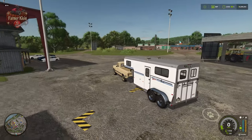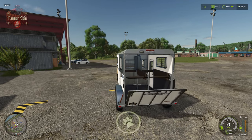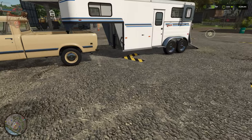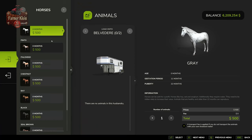We can also come back here and unfold our horse trailer if we wanted to. As you can imagine, this horse trailer will hold a total of two horses, and we can activate our trigger to load onto that horse trigger.